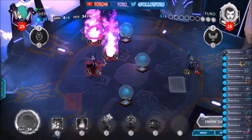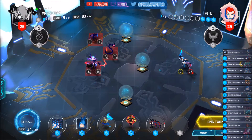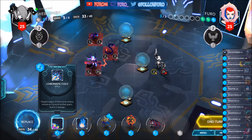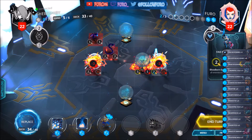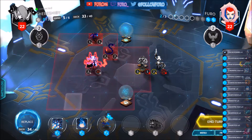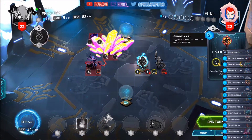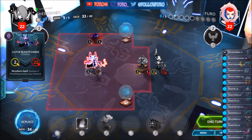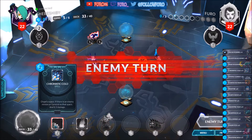Playing the Gloom Chaser as a start. Let's play the Warlock, that will deal 3 damage to both Generals. We will also play the Chromatic Cold so the Gloom Chaser can't kill the Warlock, and we might be able to deal 3 damage next turn to the General. Getting another Chromatic Cold.